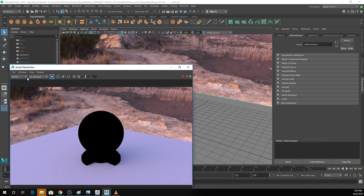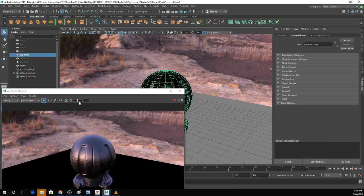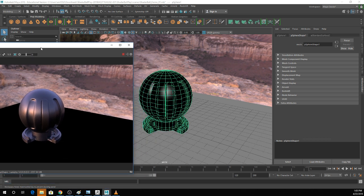In case you weren't aware, the Arnold render view — if you click on this little button here — it's going to render only what you have selected. In this case, it's only going to render this little square here. It's kind of nice for doing procedural texturing, so I'm going to leave it on for now.